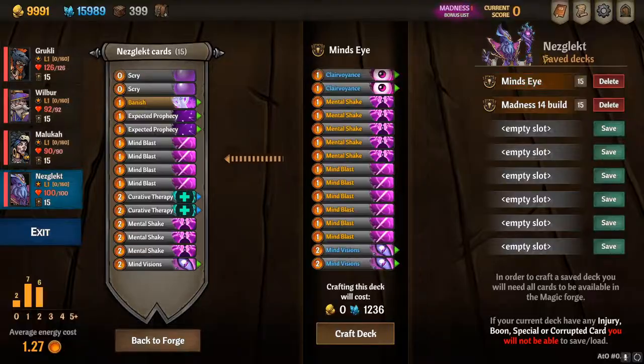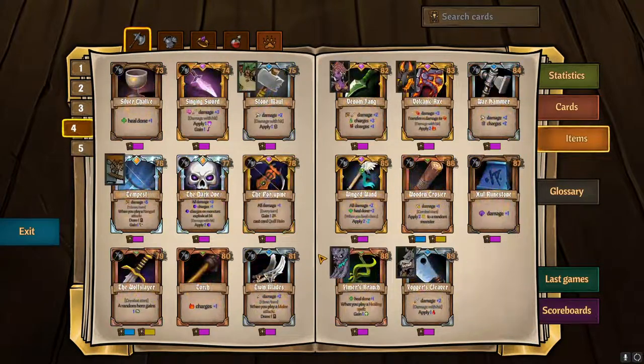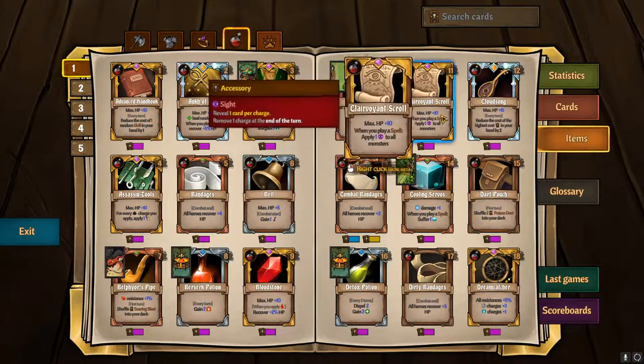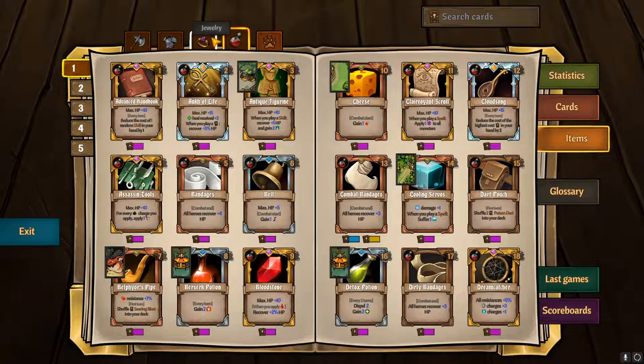I like to have the Scryer Staff, where every eyeball charge I apply, I also apply fire. And this is really crucial — the Clairvoyant Scroll: when you play a spell, you're applying one eyeball to all monsters. So every time you play one of your cards, that's already adding eyeballs, and you're adding even more to everybody and putting them on fire. It's just insanely strong.